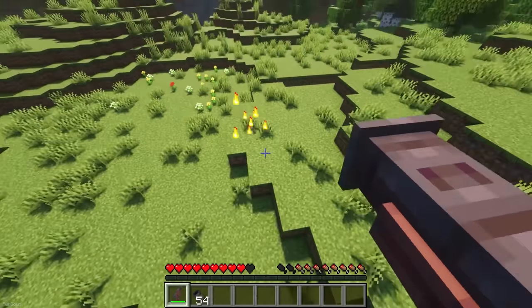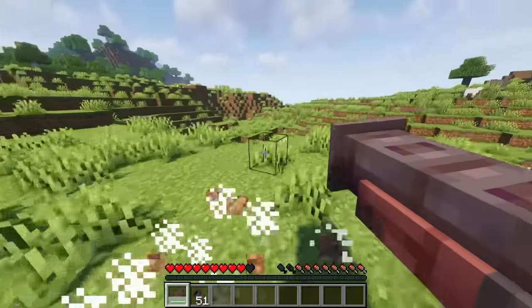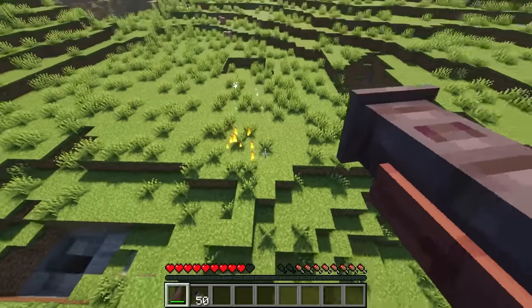It can also be upgraded inside a Smithing Table with a Netherite Ingot, which allows it to deal 2 shots before needing to reload, and it will give you an extra kick midair.